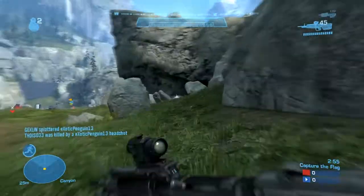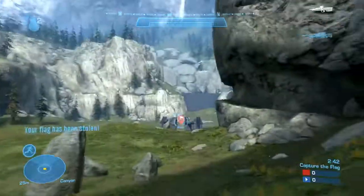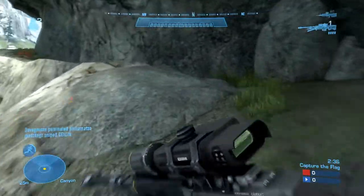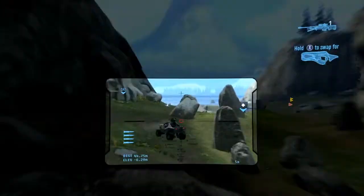Unfortunately I get taken out by their sniper at the enemy base, but that particularly doesn't matter. If I can get back to the sniper, I'll probably have an approximate position of their sniper, or my team has probably taken them out by now. But yeah, that's basically how to win on this map.